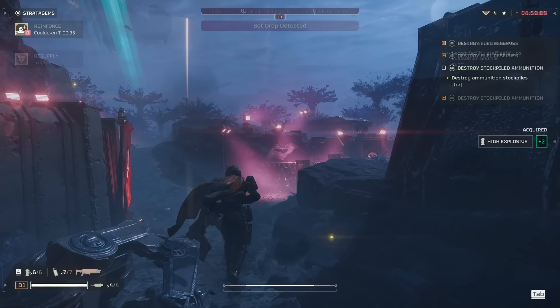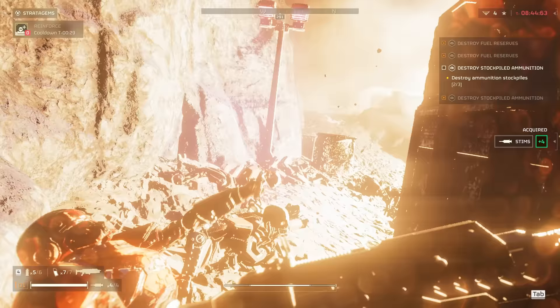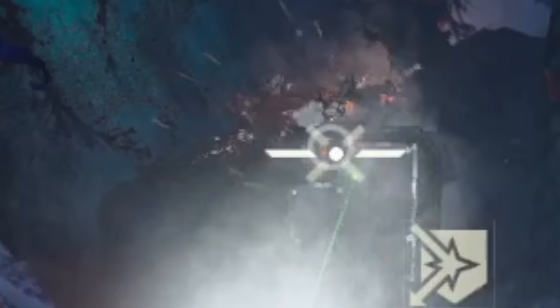That covers the low to medium difficulty bots for the Automaton faction. Everything from here on can pose a major threat — if they get a good angle on you, they can wipe your entire party or kill you instantly. Starting with the Devastators, which come in three variants. These are basically the size of Berserkers but have medium armor, which means you have to deal with them quite differently.